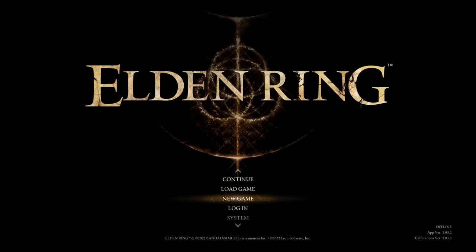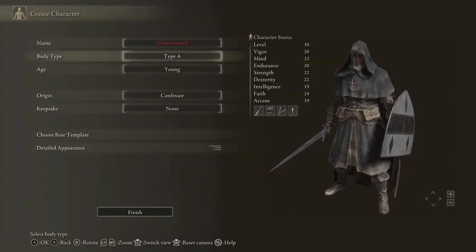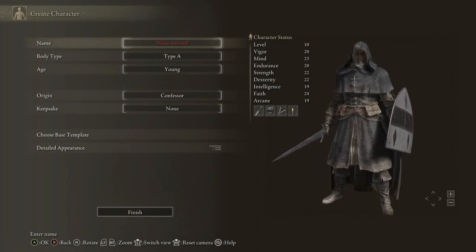Elden Ring easy mode mod — it basically just explains itself, let's just do it. It gives you times 10 runes, bigger hitboxes, and it looks like you get a bigger amount of stats too.